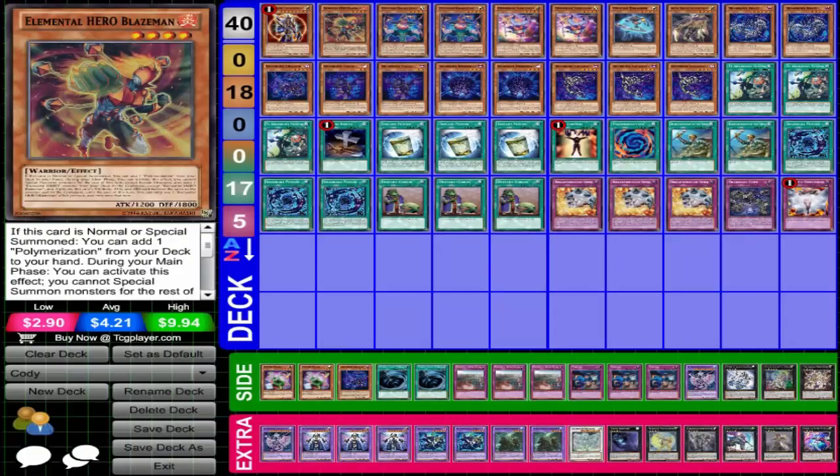Hey, what's up YouTube. HBSE of Exacus4666 giving you a fifth place deck for my friend Cody from the Colorado Springs Regional. Now this may look like one of Patrick Holman's decks, but that's what Cody told me — he said: 'I copy Holman for the most part. I haven't been able to play-test a lot because of work and stuff. New ban list and after Dallas.' So this is his build, so let's take a look.